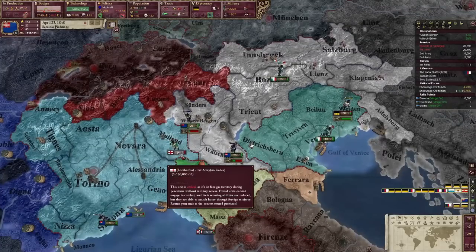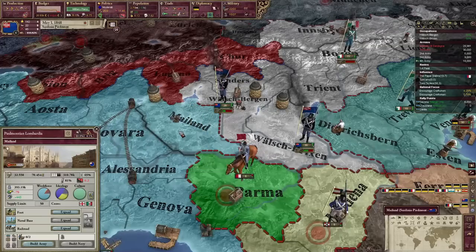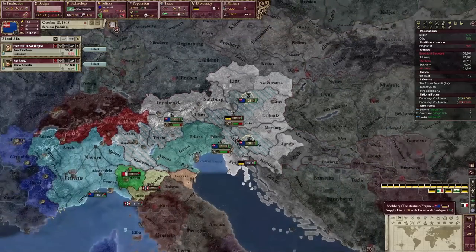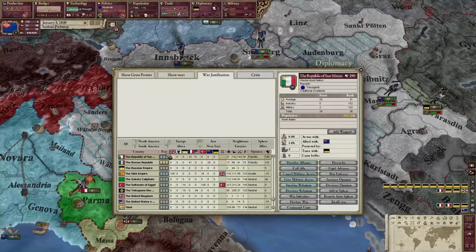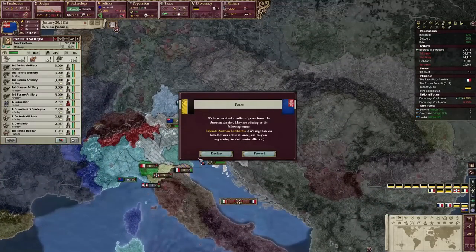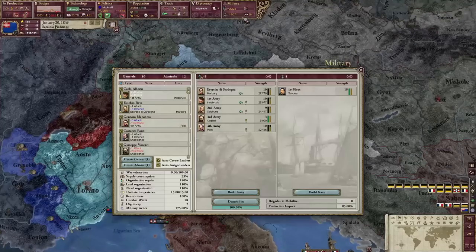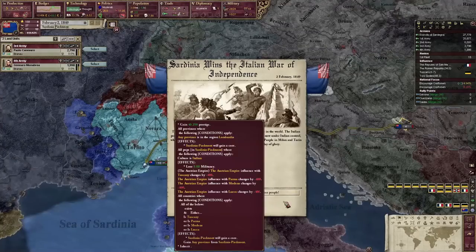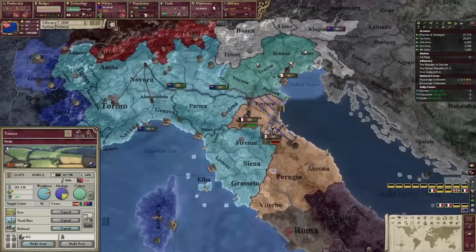There are about 36,000 Austrian troops in Lombardia but they're gone now. We are defeating Austria, which is good. The Republic of San Marco actually managed to peace out with the Austrians — I don't think I've ever seen that happen before. We can now peace out with Austria and get Lombardia — that's acceptable. We won the war, and in exchange we get Tuscany and stuff.